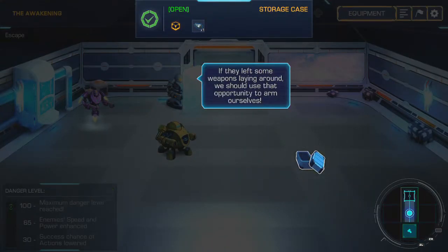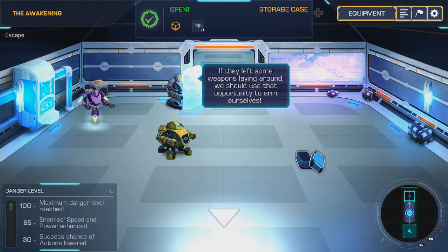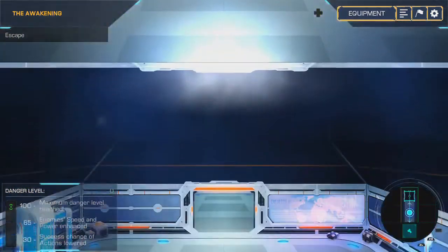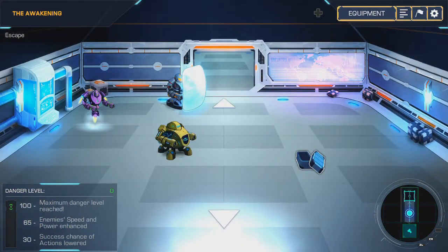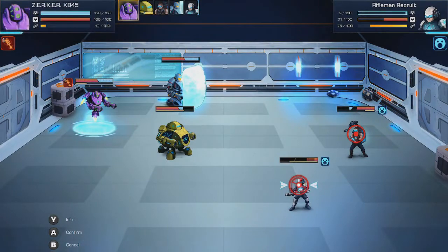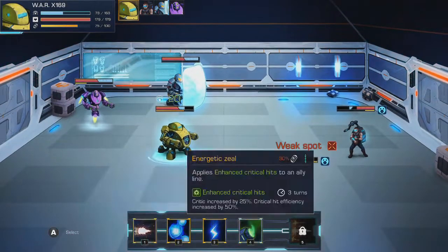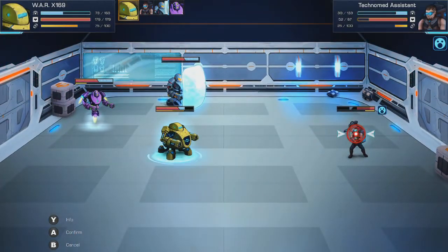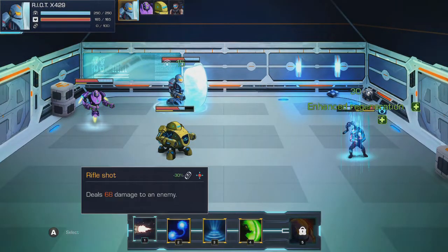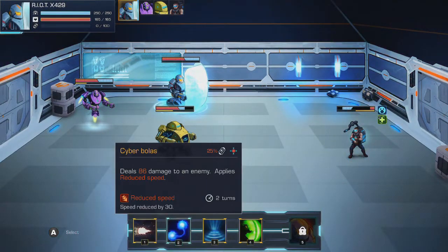Robothorium is a narrative-driven strategy RPG where your choices affect the story. After choosing difficulty — I chose the easiest, not only for the sake of the review but due to my unfamiliarity with how the game works — you're introduced with an opening cutscene that sets up the story. Basically, without spoiling anything, robots want to have rights, but humans are against it, so you fight to give robots a future.